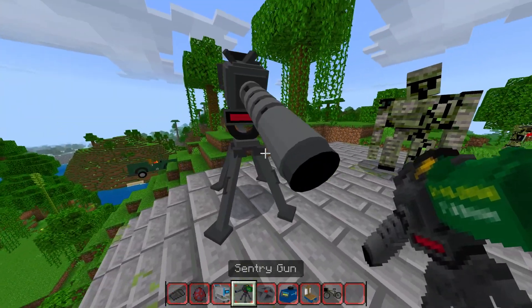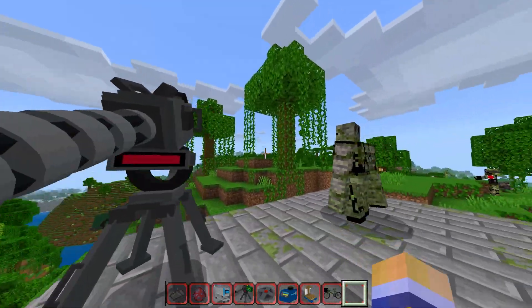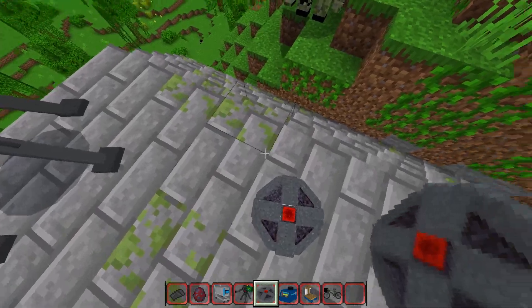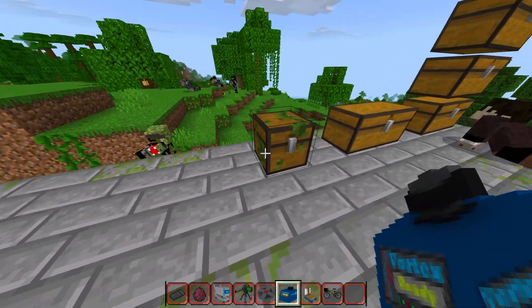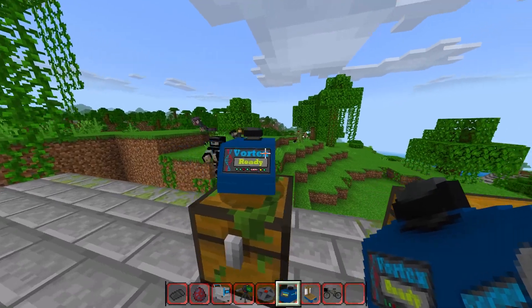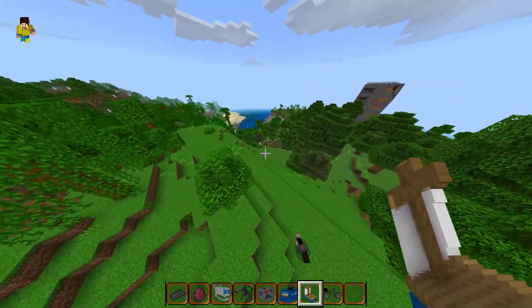Moving on, we have a sentry gun — very intimidating. We also have proximity mines; if you or zombies step on one it will explode. Next we have a vortex mixer, which I believe is how you make cures. I absolutely love the details in these models — they look amazing.